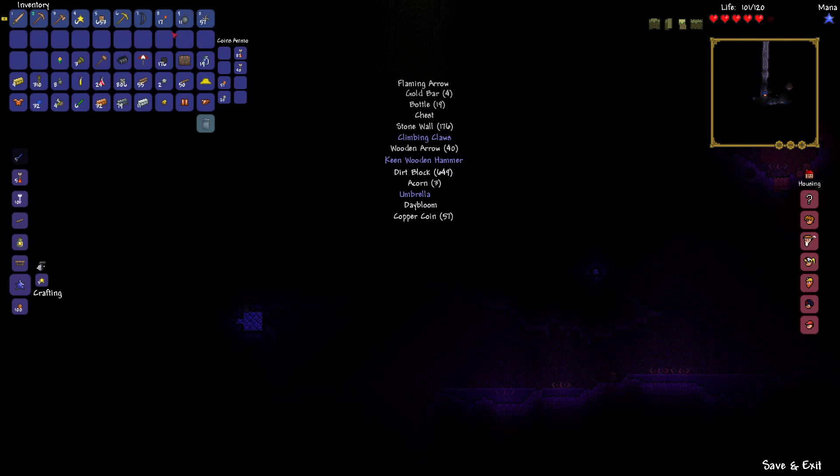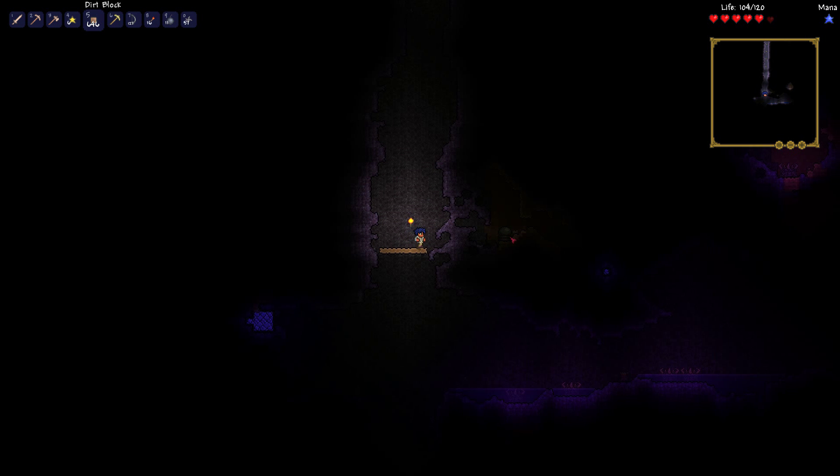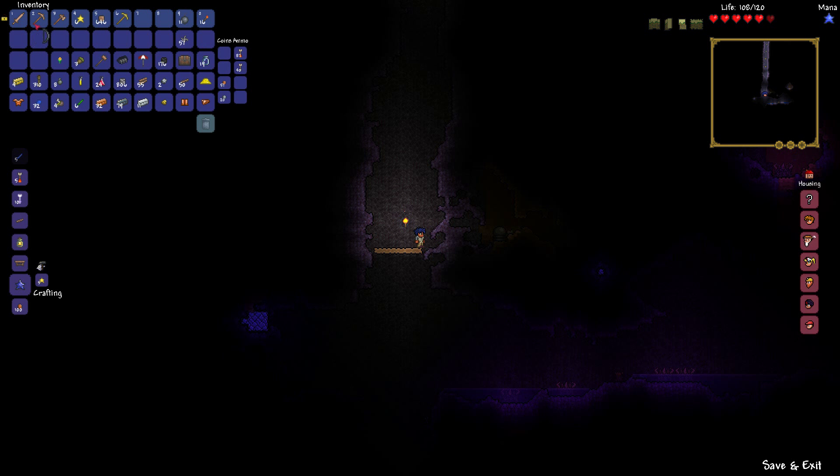Let's make a platform here. Oh my gosh — what is that? That looks like a little orb thingy. Let's try to get this back in the right order. Pick goes there. Where's my sword? Did I really lose my sword?